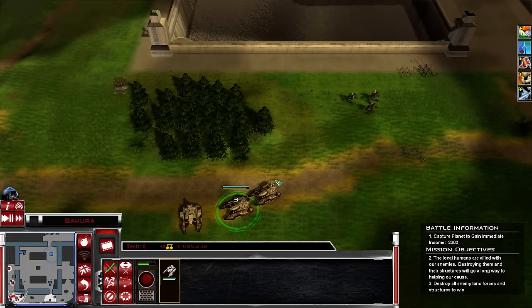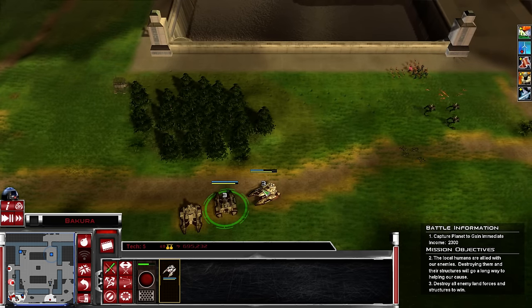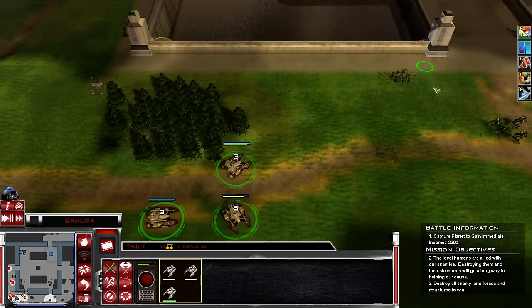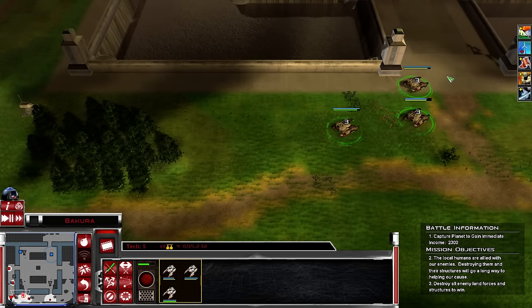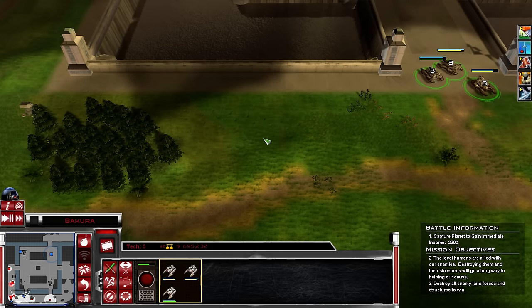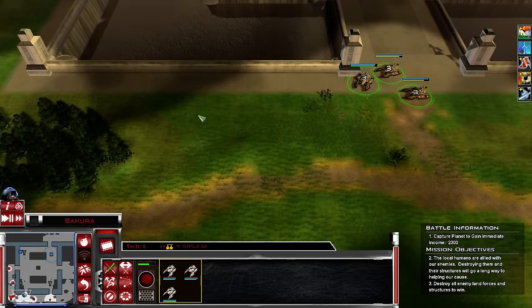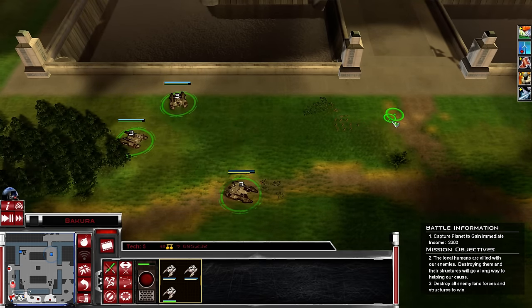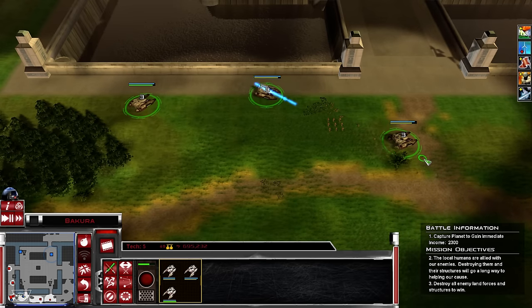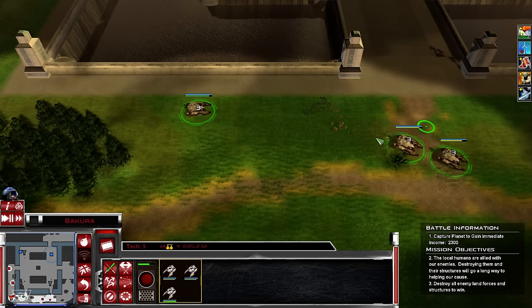We need to find a power generator. Let's move on. We've secured a build pad - nothing up here. Interesting. There's going to be a firefight. Construction complete. Watch the rear - see if there's anything up here. Black cannon right there. Stay frosty.